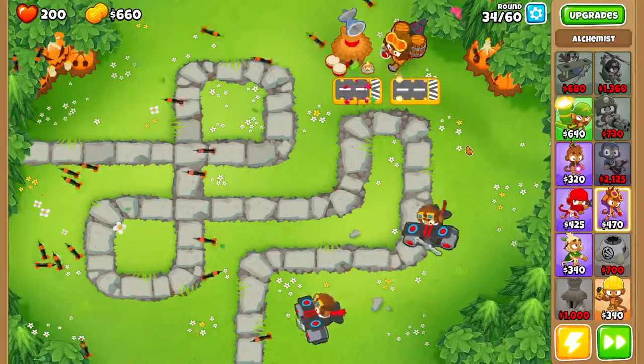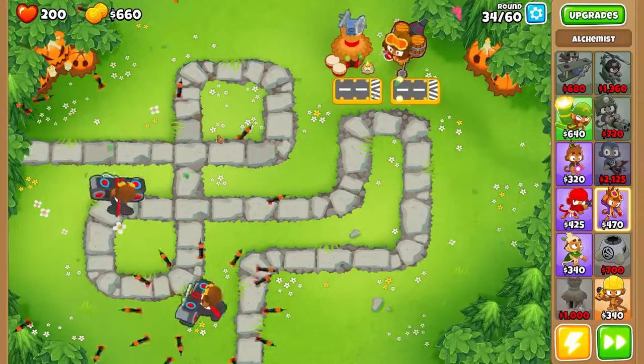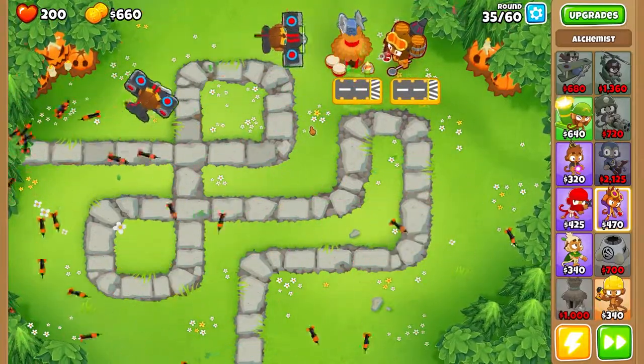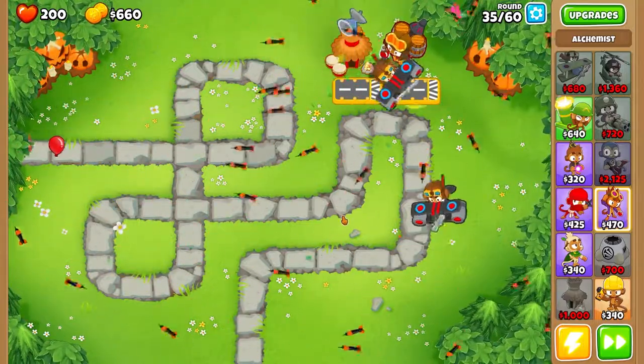They can be placed anywhere on the map. If I place this clump over here, or over here, or over here, it doesn't matter — it'll all work since these planes are auto-targeting anyway. I'm going to go ahead and let this run through just to show you guys that it does work.